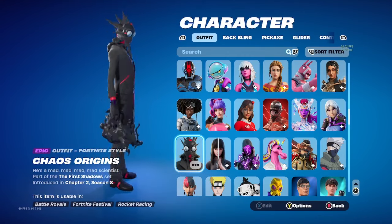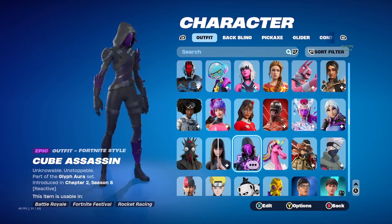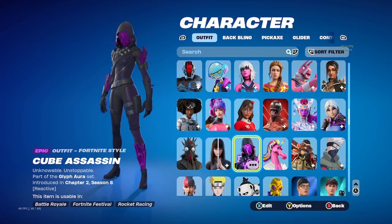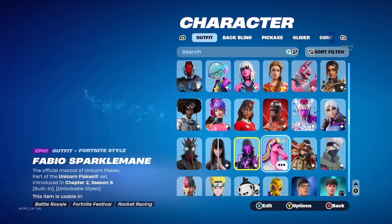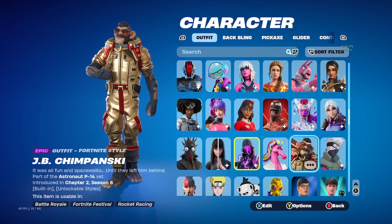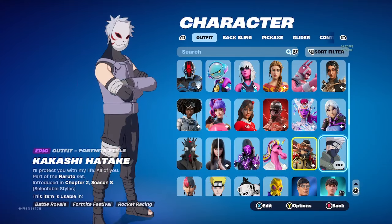Chaos Origins — I did not know I had this. I'm pretty sure it was a Crew Pack. Cube Assassin — what is this from? Was this a Crew Pack? Fabio Sparklemane. JB Chimpanski.